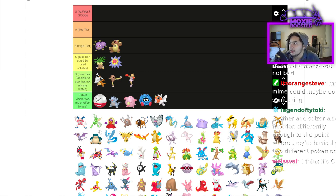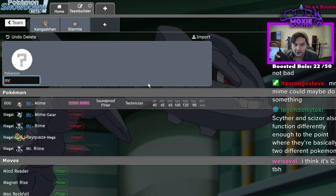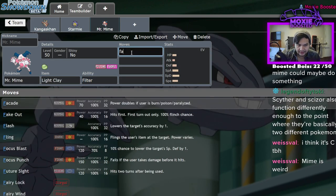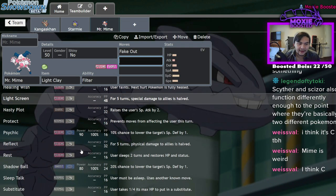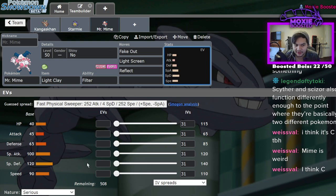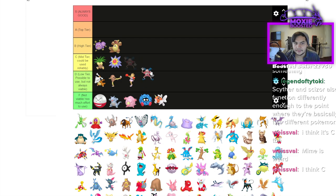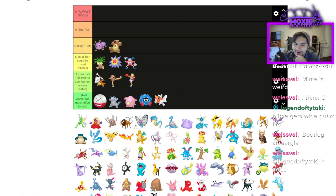Mr. Mime has a weird niche with decent speed and access to screens. Filter isn't terrible for a Light Clay set. If you're using Mr. Mime, it's pretty much always Fake Out, screens, and Trick Room. It's like bootleg Grimmsnarl — objectively worse Grimmsnarl. I've been absolutely wrecked by a Mr. Mime before, so I have to respect it at C tier. So many things get outclassed by Smeargle — it's funny.